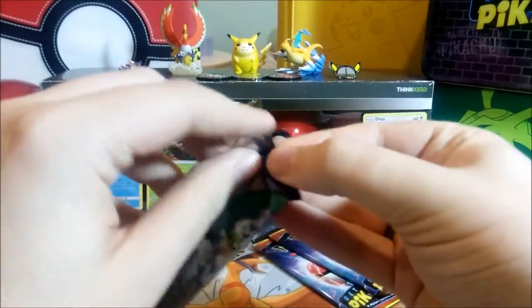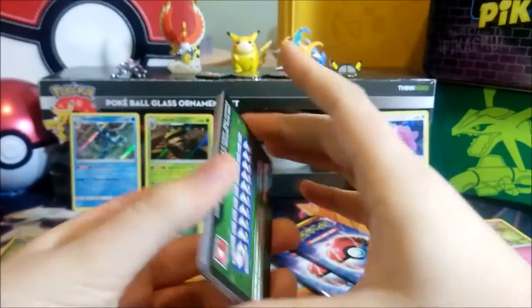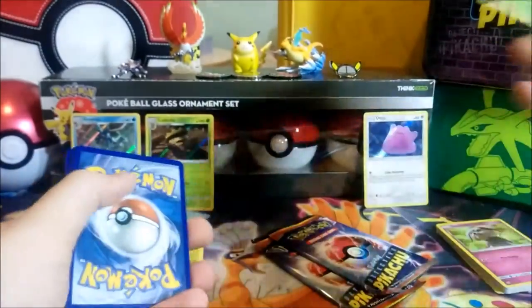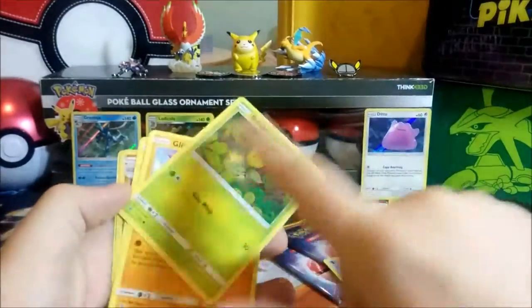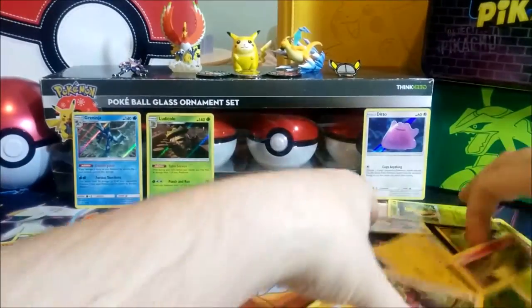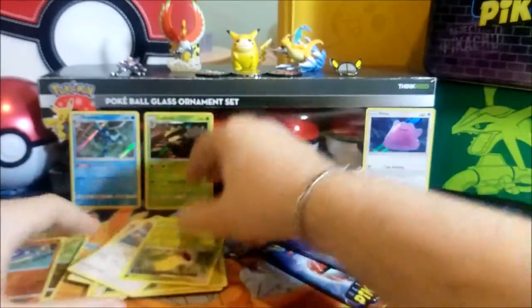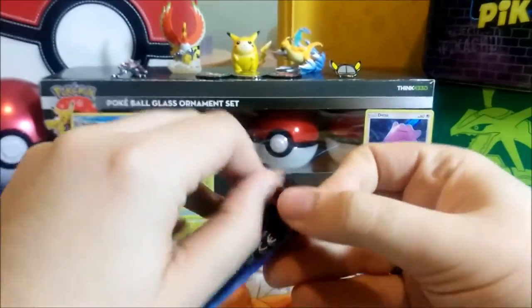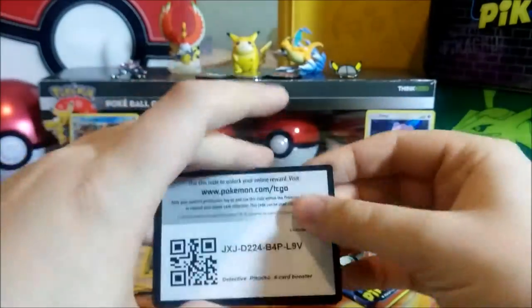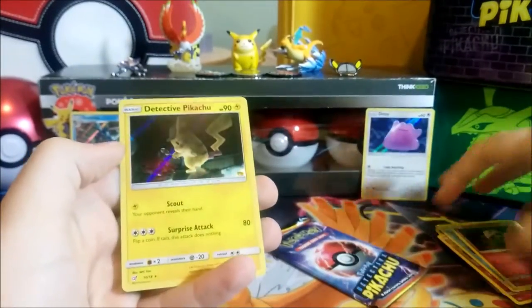Let's keep going with this Guardians Rising pack. We're not gonna get any foils but whatever — let's go fast. We have Wishiwashi, Comfey, and Swellow. Just put these here.